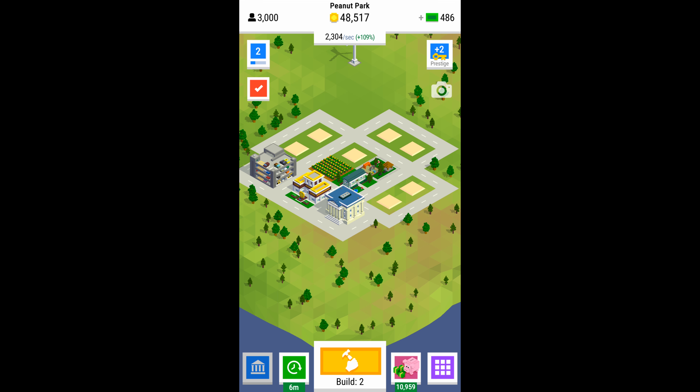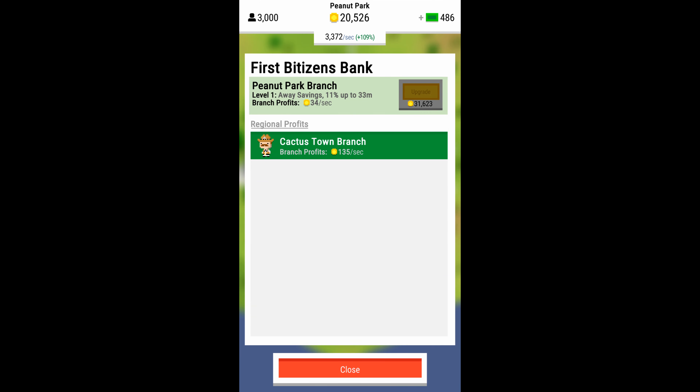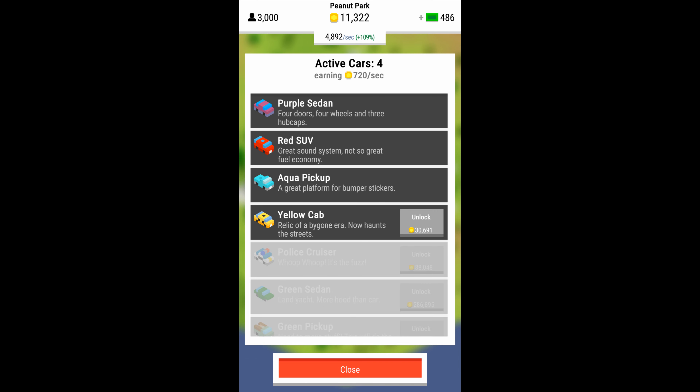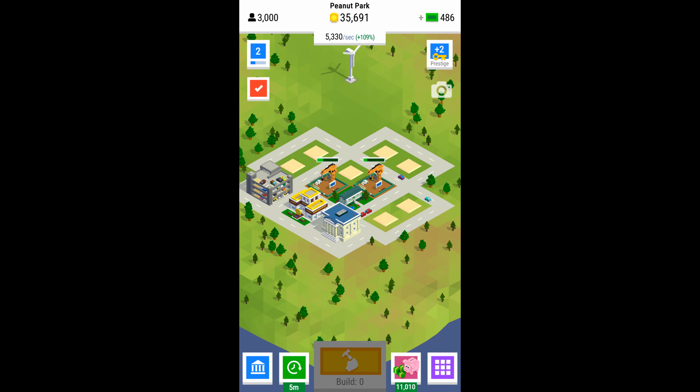There are also new upgrades — the second tier of four upgrades gets unlocked. You probably want to complete property tax and equipment upgrades first, which are the first two upgrade paths in the first tier. The reason you do that is it unlocks the second tier, so you can start getting some of the more valuable things right away. You can always go back to the first tier and max out the other upgrades.